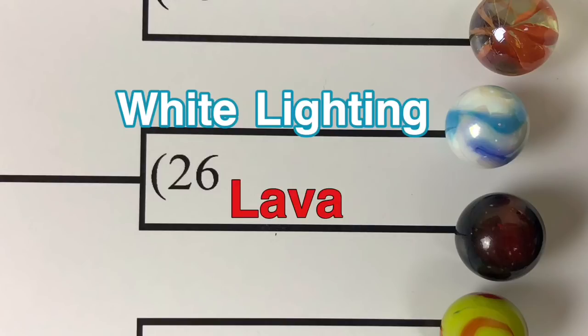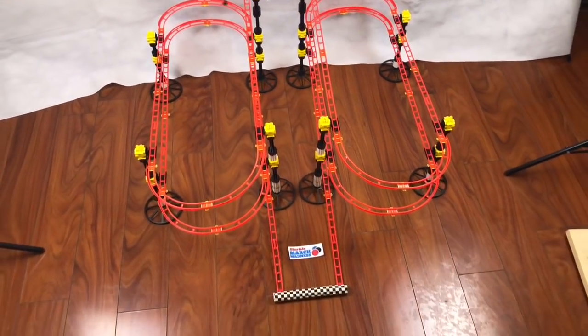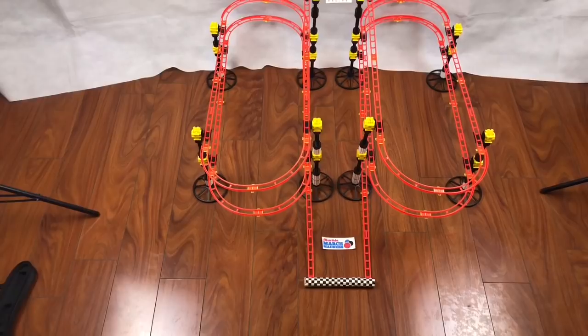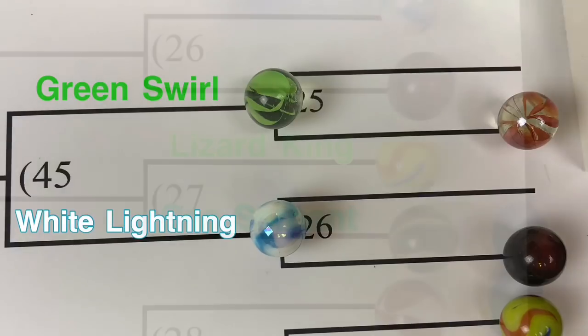Up next, we have White Lightning versus Lava. White Lightning on the right, Lava on the left. Here they go, around and around. And on the Red Giant, this is where it gets tough. Who's got it? It looks like White Lightning has got it and will advance to play Green Swirl.